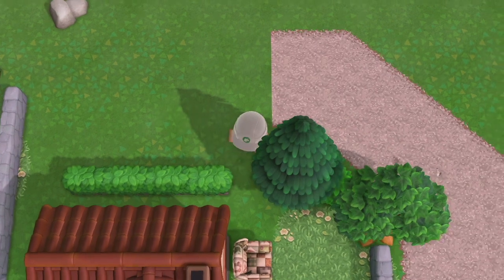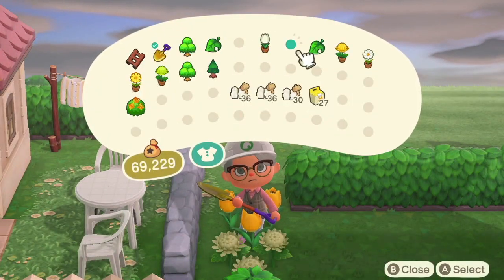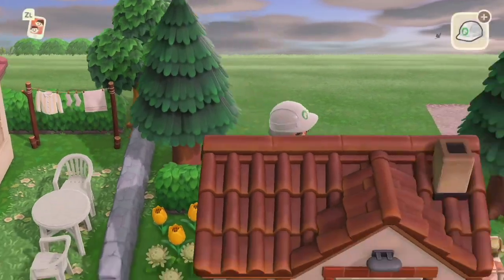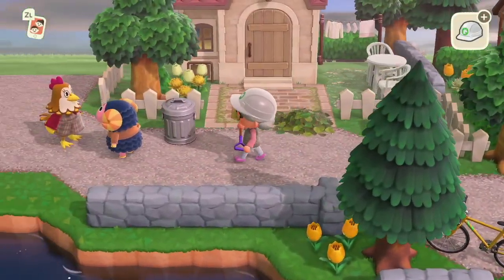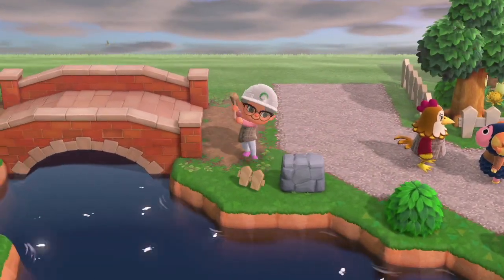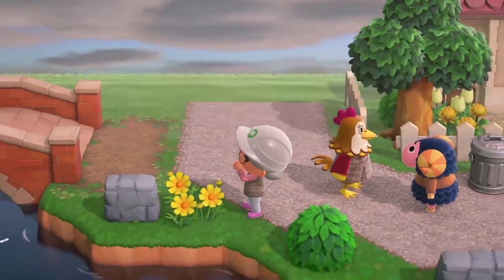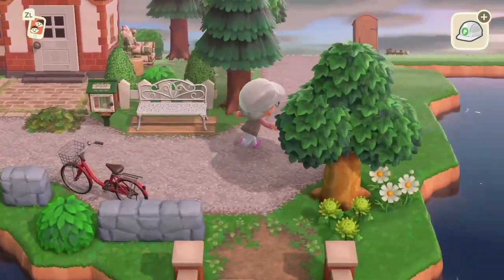I like the wooden clothesline better than the metal one because it feels a bit more cozy and natural. I would use the metal one in the right place though - probably on a city island that would be better. I will be wrapping the road all the way around these houses to meet the other side. I can see there's like a little meeting going on between Ava and Eunice - I wonder what they're talking about!